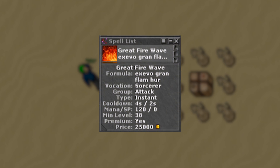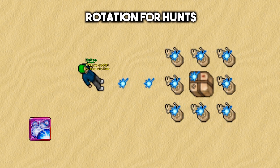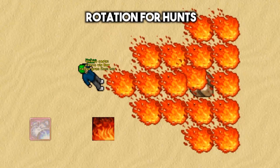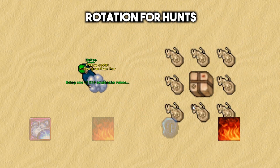With the introduction of the great fire wave, sorcerers have a fairly decent rotation that can repeat indefinitely. The rotation for hunting is the following: Exori Beast, Exori Gran Flam, any AoE rune, Exori Gran Flam, and then repeat.